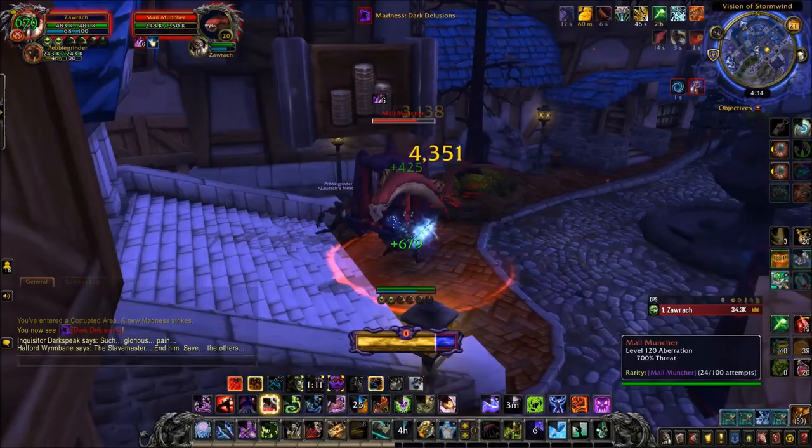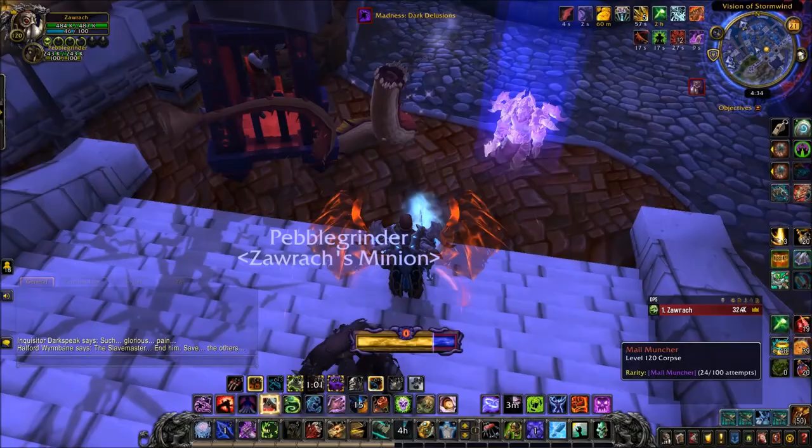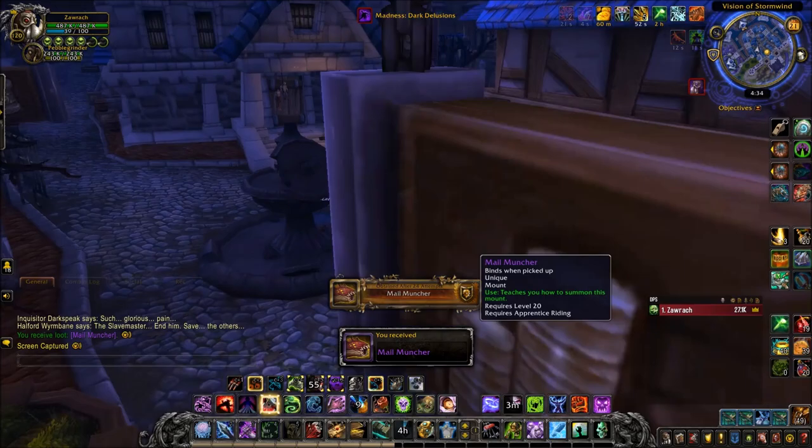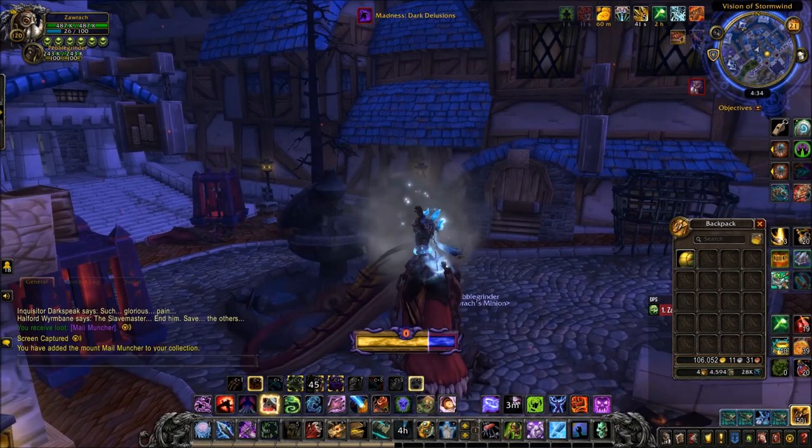Here is the kill where I got it. It did say 24th attempt, but my rarity add-on wasn't actually tracking them from the start, so it did take a bit more than 24. I was holding off on releasing this video until I actually got the mount drop. You'll know when you get it because instead of summoning one of those normal mobs, it will summon the Red Abyss Worm — it will be a rare spawn and you will be guaranteed to get the mount upon killing it.